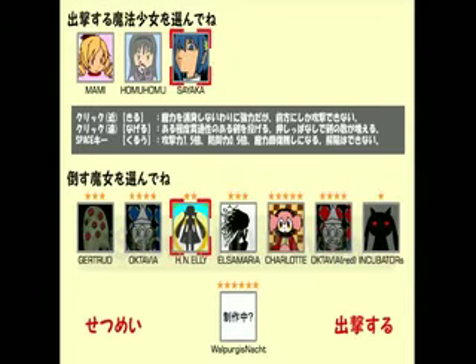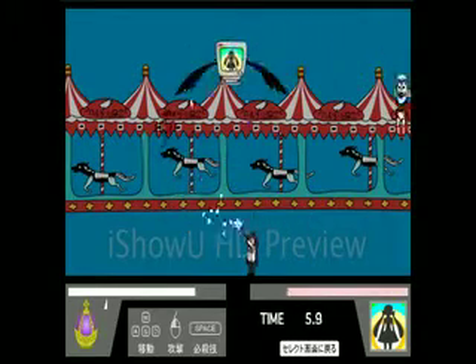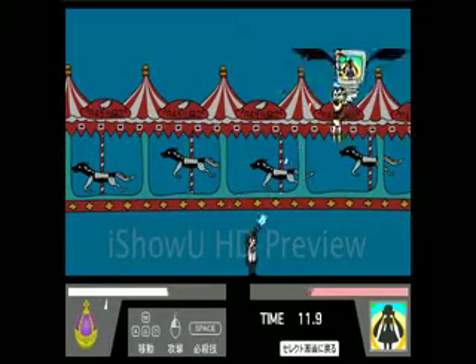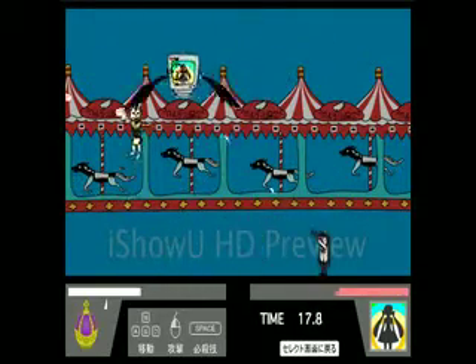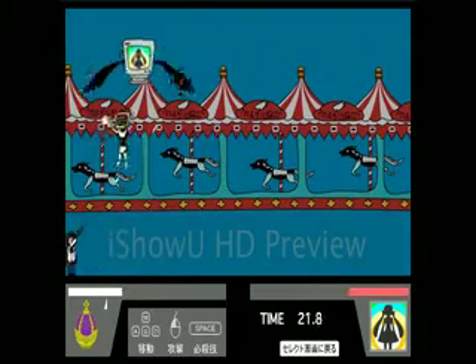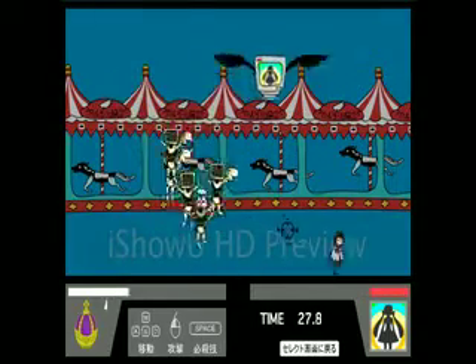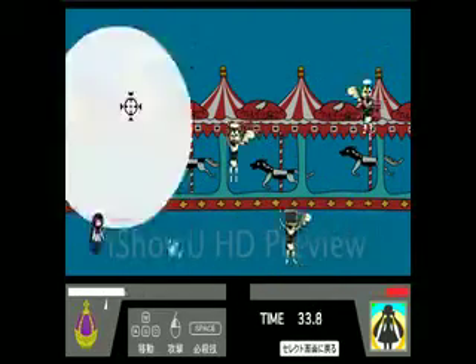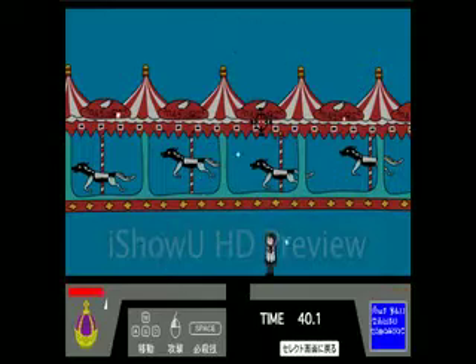Now I'll actually take on HNLE using Homura. Like I said, HNLE is not hard — she just moves around quite a bit. She herself does not attack, she just spawns minions at you. Very easy. She is the lowest-ranking witch in this game, and with Homura, since you can aim a lot better than with Mami, Elsa Maria becomes really easy. And... die. Thank you very much.